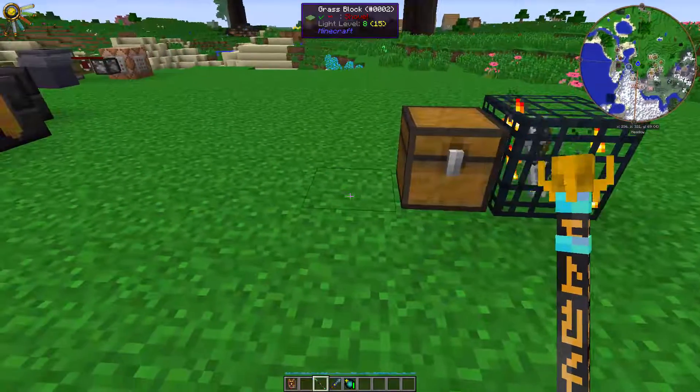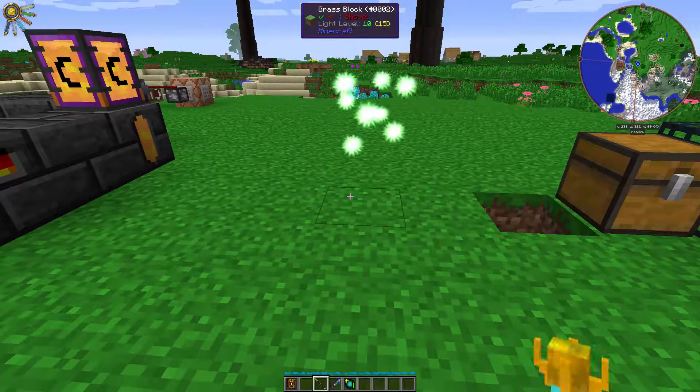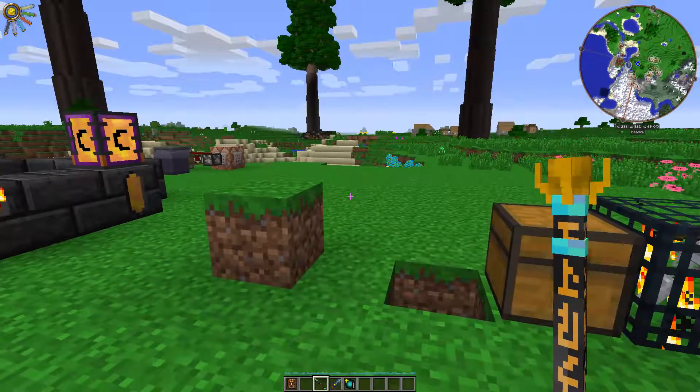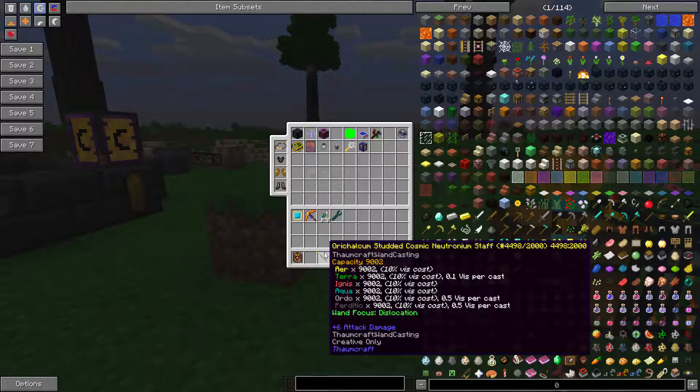The way it works: you can right-click on a block to pick it up and then put it back somewhere else. It costs a bit of vis — specifically 0.1 vis of Terra, 0.5 vis of Ordo, and 0.5 vis of Perditio per cast. Note that I'm using the Orichalcum Studded Cosmic Neutronium staff for this tutorial, mainly because it's a creative staff and I won't ever run out of vis. It's not available in survival.